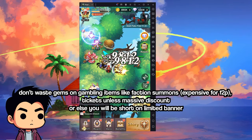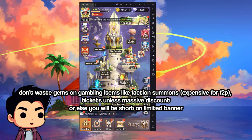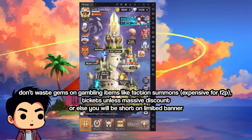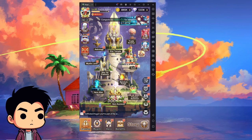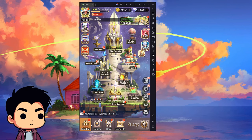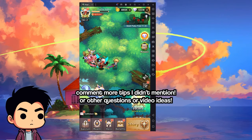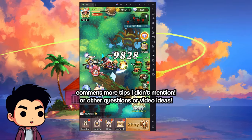One last tip: do not spend your gems on anything besides sweeps or absolute necessities, and definitely do not buy tickets with gems. I've seen people in my comments who had to restart their accounts because they spent all their diamonds on tickets. Diamonds should only be used on the limited banner.